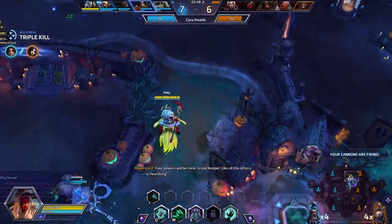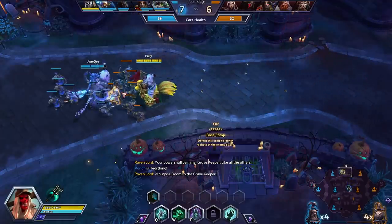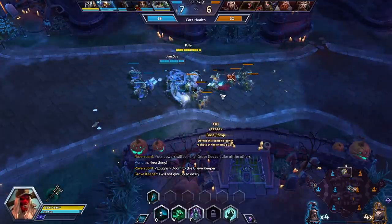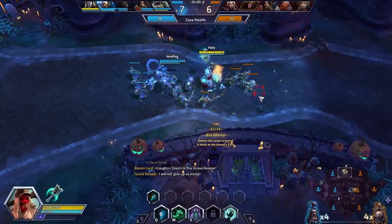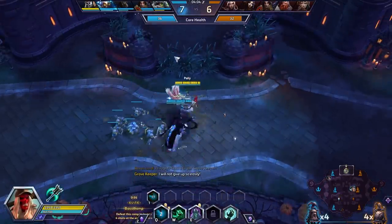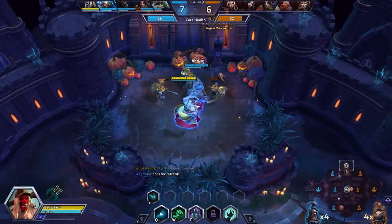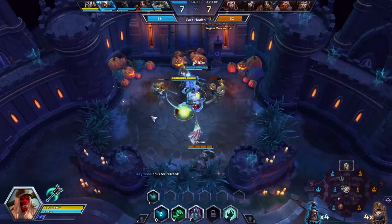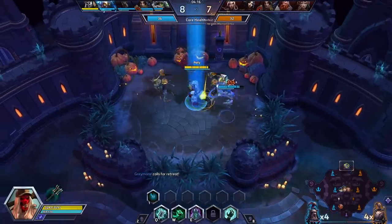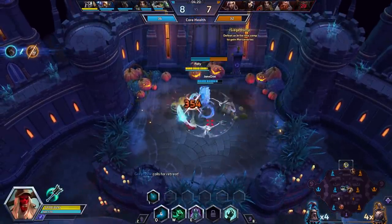We're going to go for Drain Momentum at level seven. This allows us to get a movement speed increase whenever we have the creepy hand attached to an adversary, which allows us to totally move around teamfights without issue. I believe this is my fourth game with Leoric. Last game I was playing on Dragonshire and I got used to all of these movement speed increases — every time I actually hopped into the dragon I felt as slow as molasses. It really can't be understated how much freedom of movement you get on Leoric.